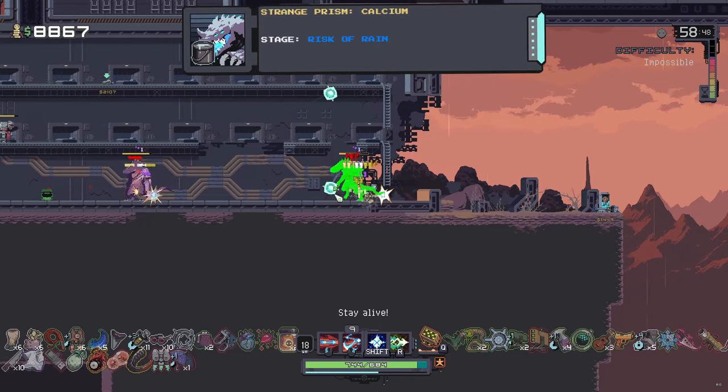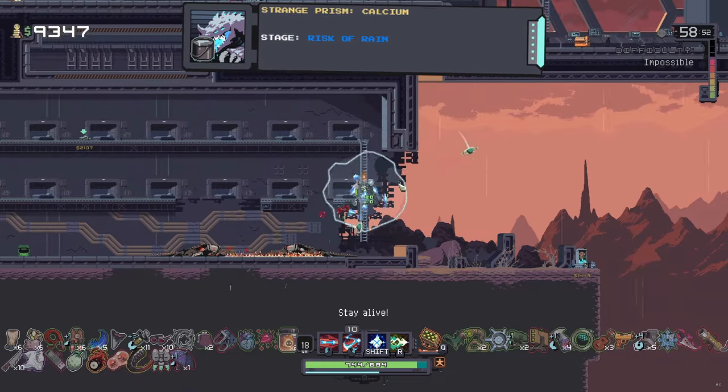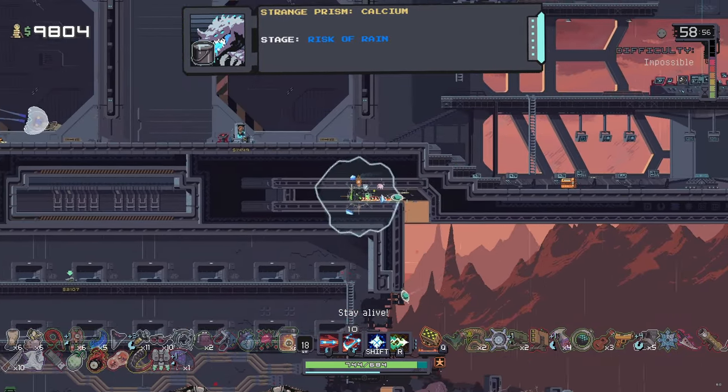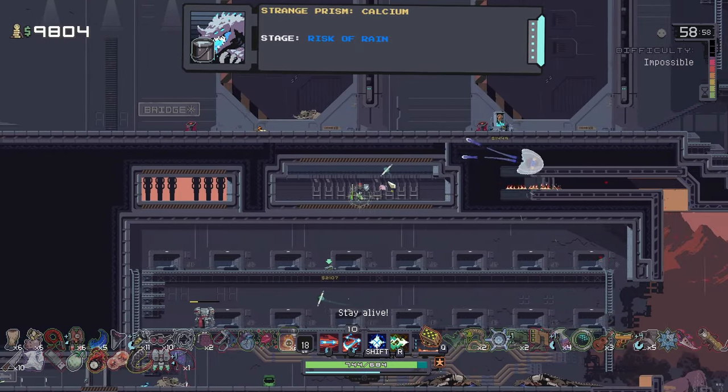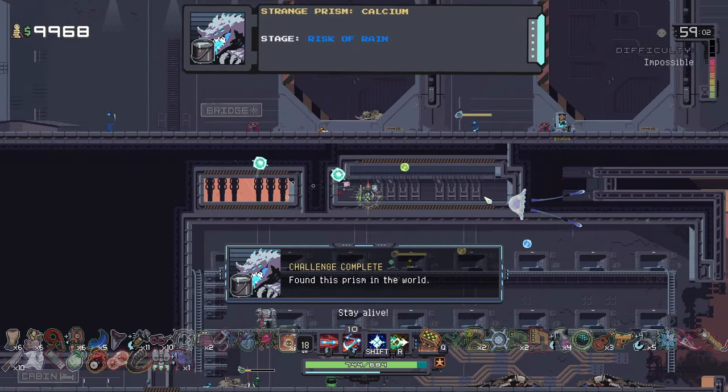The eighth prism is the second prism for Acrid, which can be found on the final stage. Go down to the cabin, go outside from the damaged portion of the wall, and use some movement items or abilities to get up to this little vent area, then go to the right and collect the prism.